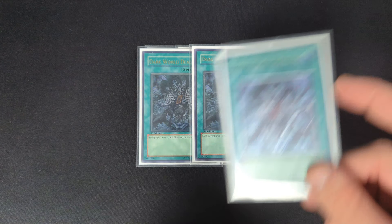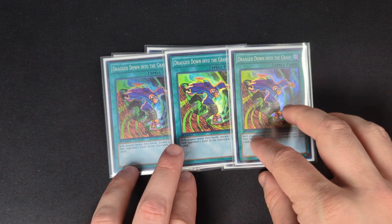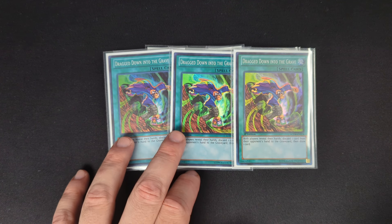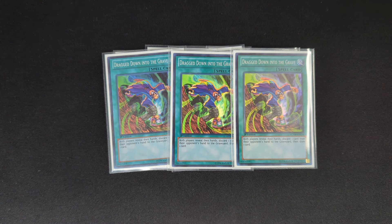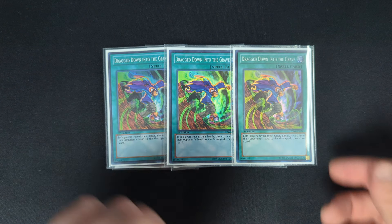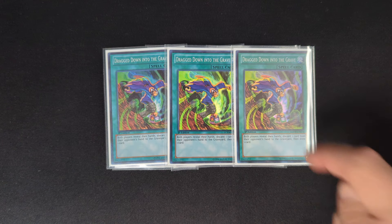Three copies of Dark World Dealings just to turbo through your deck a little bit faster. Three copies of Dragged Down Into the Grave — being able to get hand knowledge on your opponent is always really, really strong, whether that's old formats or modern formats. It also forces both players to discard: they discard from your hand and you discard from theirs. This is really cool because it gets certain Dark World effects, especially if you leave them with only one or two choices that both benefit you.